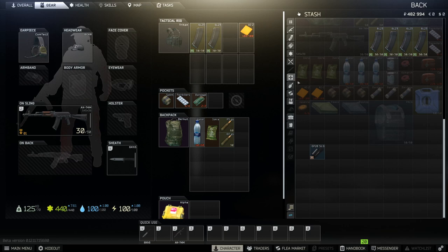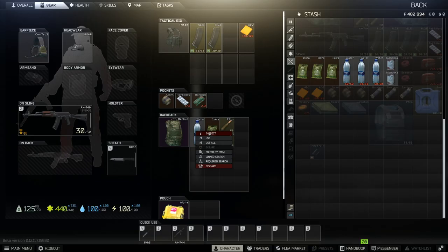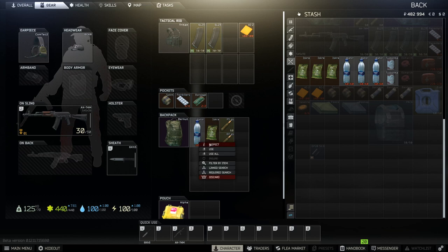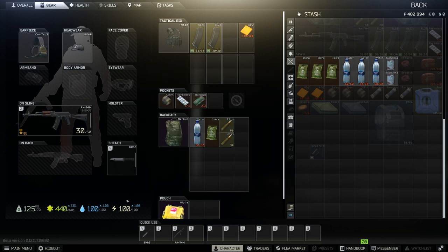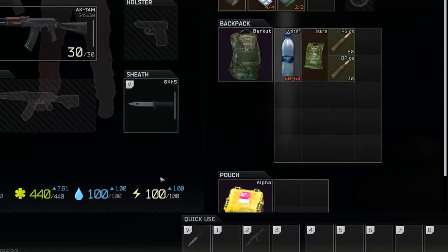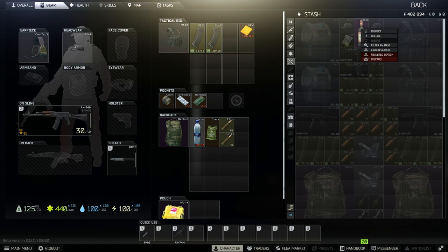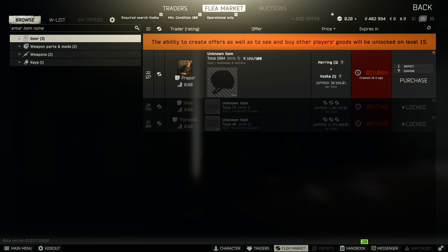Next is the rations tab. Drinks and food are required to keep your hydration and energy above zero — you can take damage and die if they fall to zero. When you inspect food and drink items, you can see how much energy and hydration they give you. There are two new right-click options: Use and Use All. I wouldn't do this when you aren't in raid, as these stats are already increasing out of raid, as shown by the up arrows next to your character's current values. You also don't get skill points toward your metabolism skill if you aren't in raid. As an example of Required Search, vodka and two herring are required to barter for an unknown helmet.